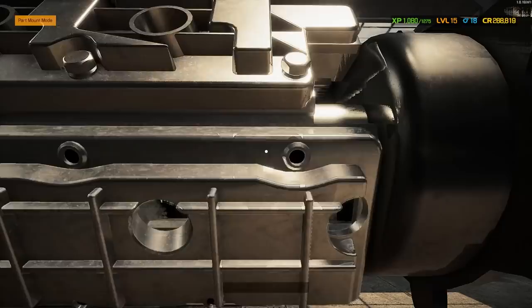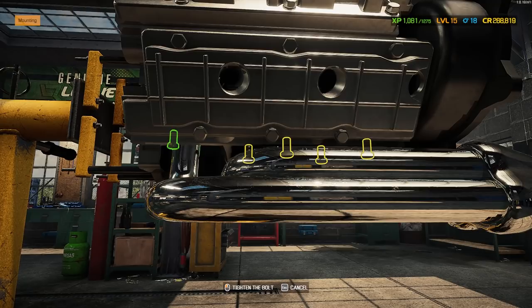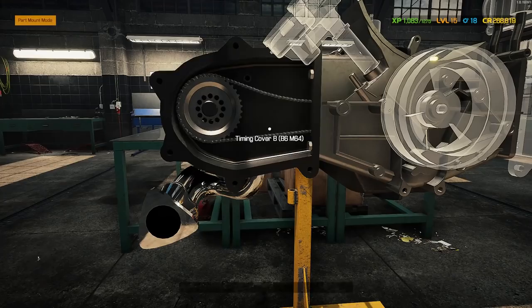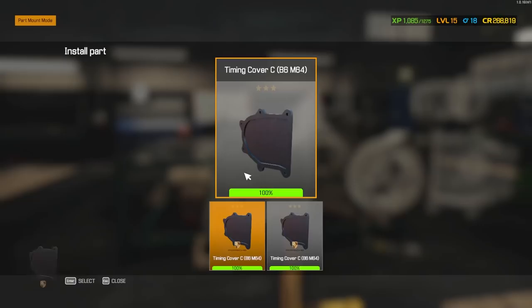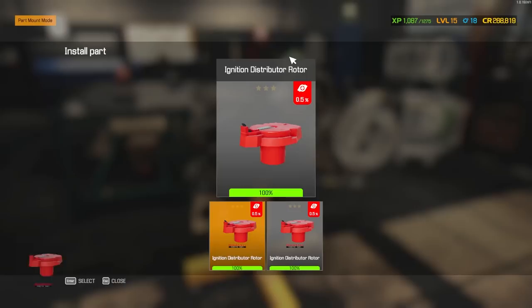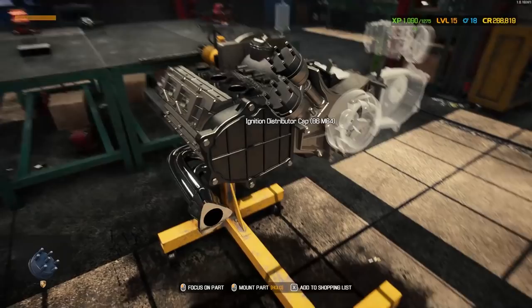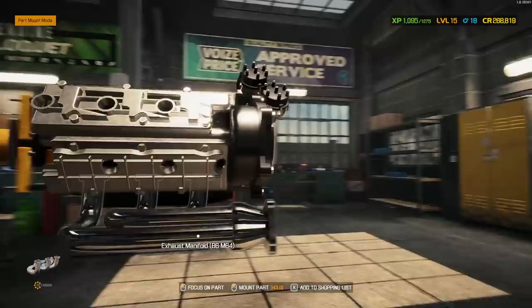I've never messed with this in Car Mechanic Simulator before, so this is exciting. Usually I'll just build out one side then fast-forward the other, but for this one I'm excited to see how it all comes together. We get the camshaft, then the timing chain, and there's a tensioner — they call it a timing chain shoe — to keep tension on the timing chain. Then a cover, ignition distributor, rotor, performance rotor, cap, another cap. These annoying little clips — got all four.